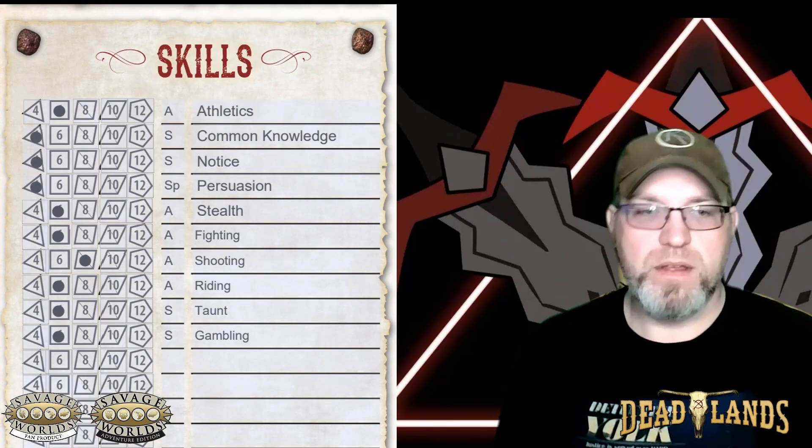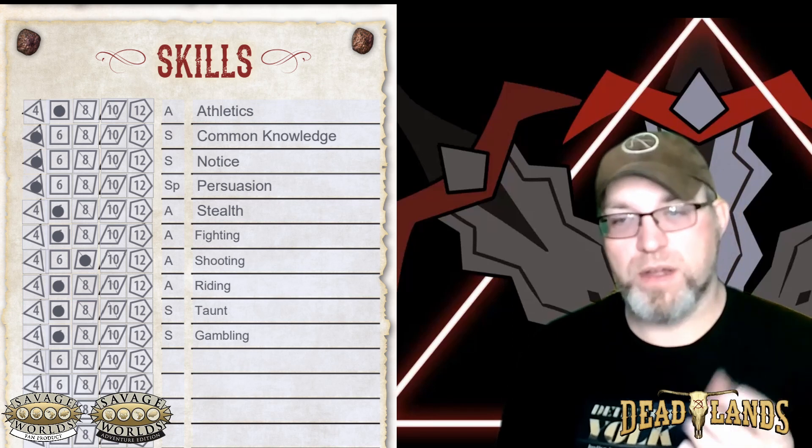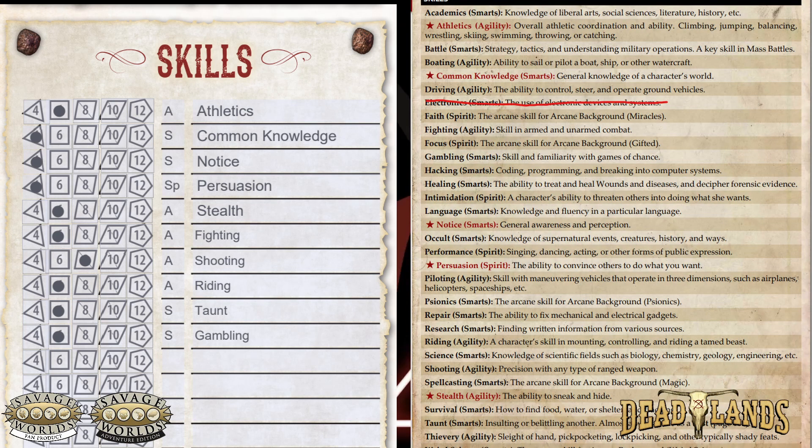Step five, we've got our skills. Our core skills also start at a D4 for each one, but this time we have 12 points that we can use to buy additional skills. Most of the skills from Savage Worlds Adventure Edition carry over into Deadlands, with a couple of exceptions that just don't make sense for the setting.